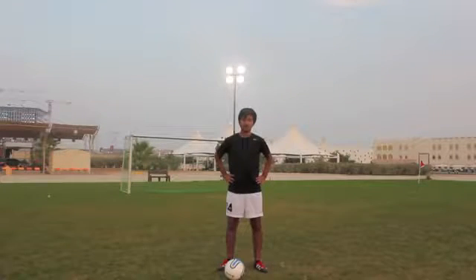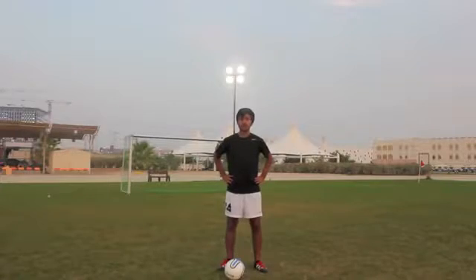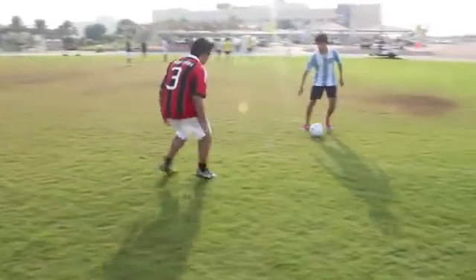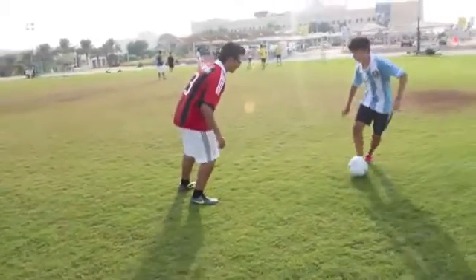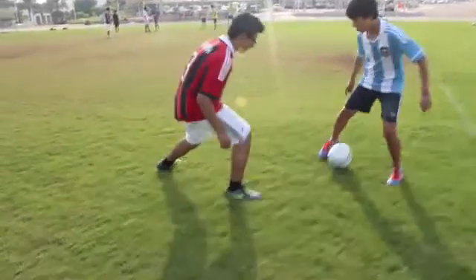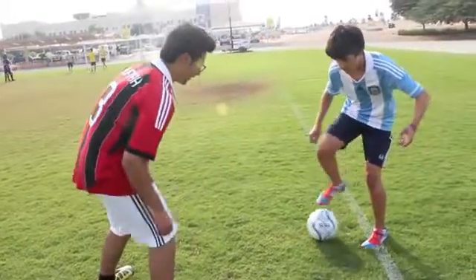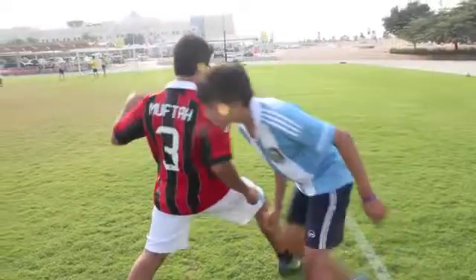There are two main arts to master in defending: the first being jockeying, and the second being challenging. Jockeying is basically delaying an attack by getting in an attacker's way. When approaching, get in quickly but not too quickly, as when you're five yards out, slow your pace to get one-on-one with the attacker — he can get around you if you are coming in too fast. You should get close enough to within touching distance, getting into the defensive stance, staying goal-side. Pressure them by going diagonally, pushing them to the line, as then a tackle can be made, making the attack die down.